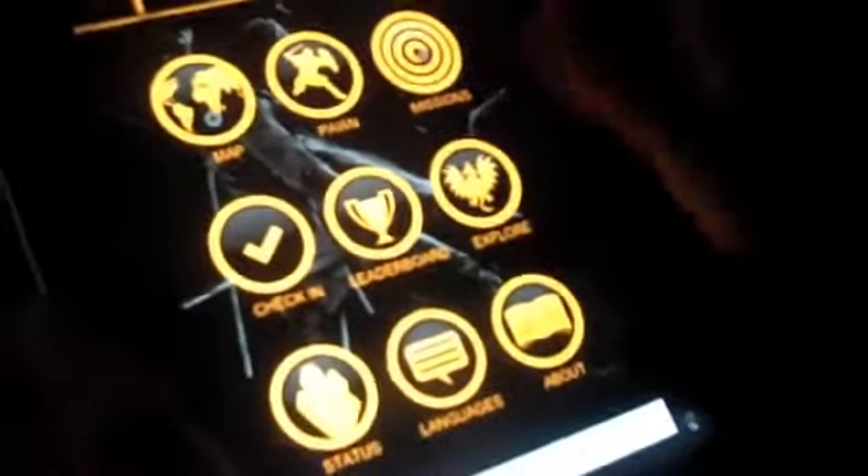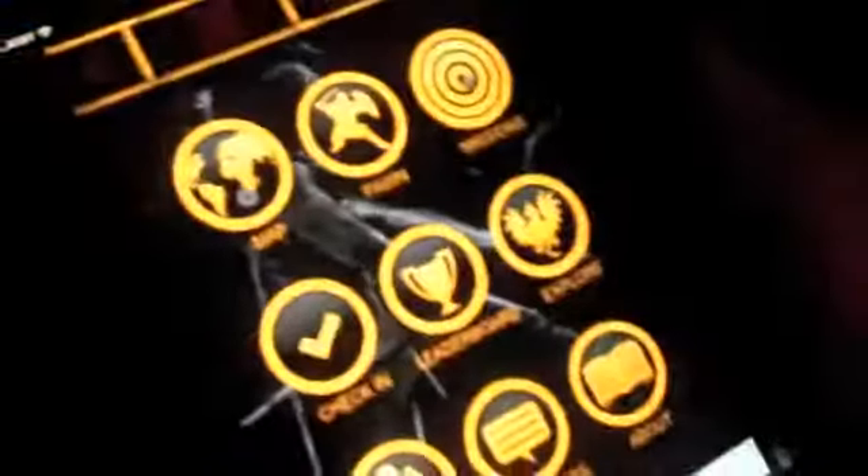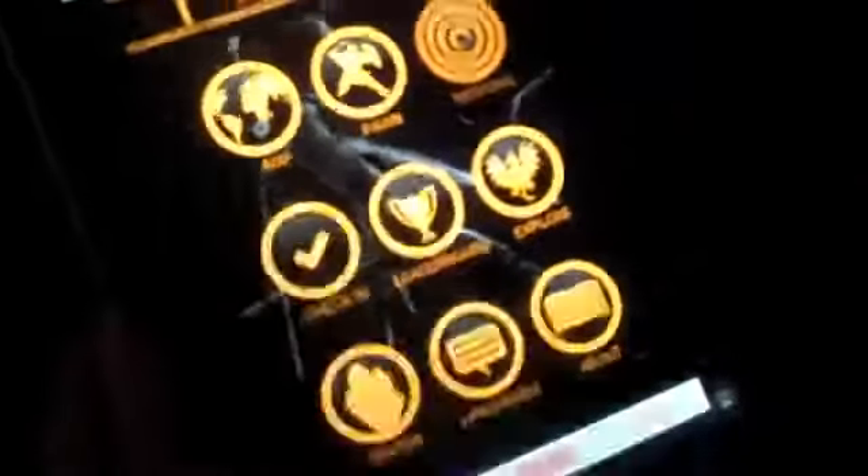And then you've got your main hub here. You can look at the map of the actual world on which we live. Lots of things going on in Africa, as you can see, but there's a little bit going on all over the world. And then back to the hub — let's check out our missions. So these are all the different missions or quests which will prompt you to send your pawns to different spots on the world.